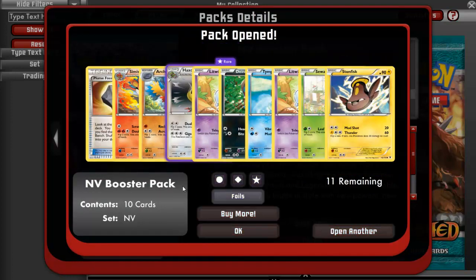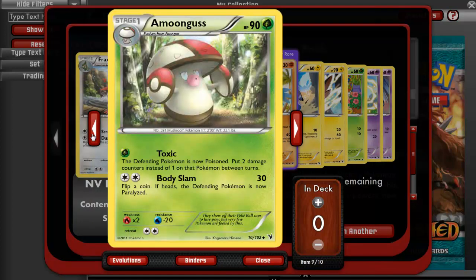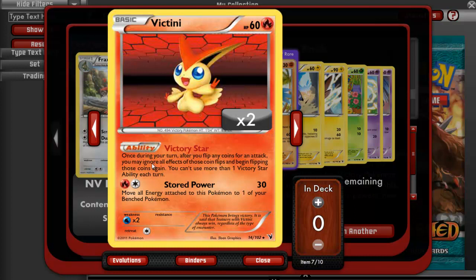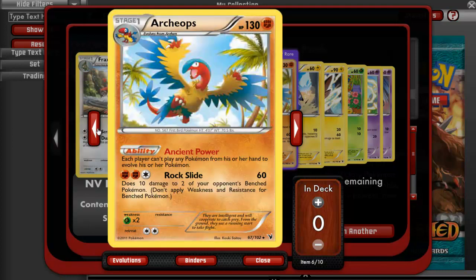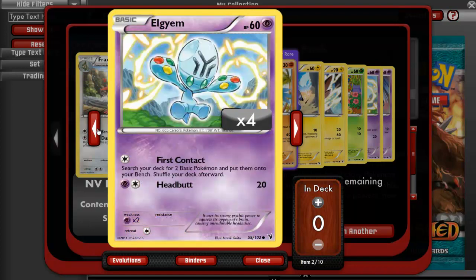Open another pack. A Fraxure, a Amoonguss, a Stunfisk, a Victini — this is the one where you can flip the coins again. An Archeops, nice, Hollow, a Blitzle, Stunfisk, Petilil, Axew, and a Yamask.